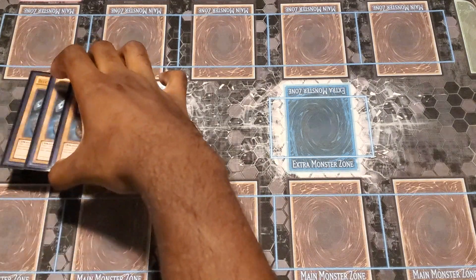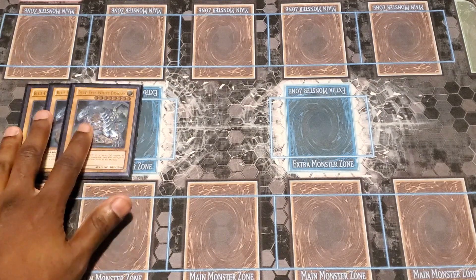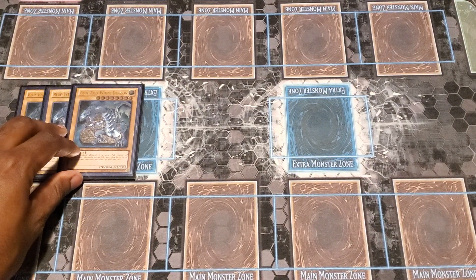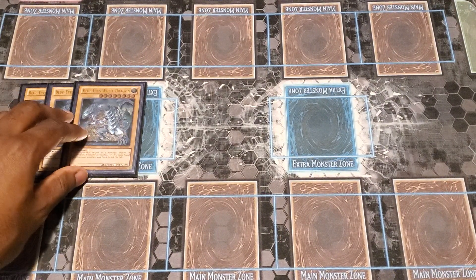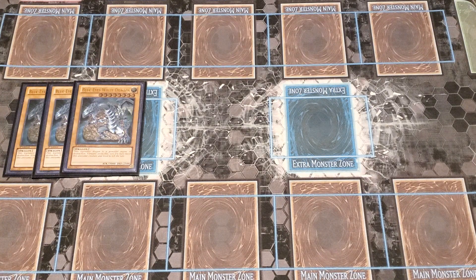You're going to be starting off with your three Blue Eyes White Dragon — the Ultimate Creature of Destruction. The pure version. You've got to run the three Ulties. If you don't have the Ulties, you use the original art. And if you don't have that, or if you want a better version, you get the Ghost Rare. Which I don't have — money — but I may get it at some point.